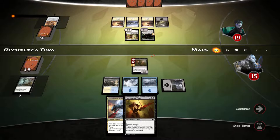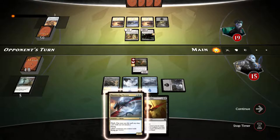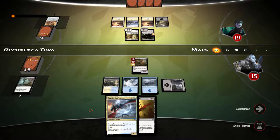We have the wyvern now so I think I can kill the child of night — I'll trade the child of night and then play the wyvern afterwards, hoping we draw into a swamp so we can play the thirst.